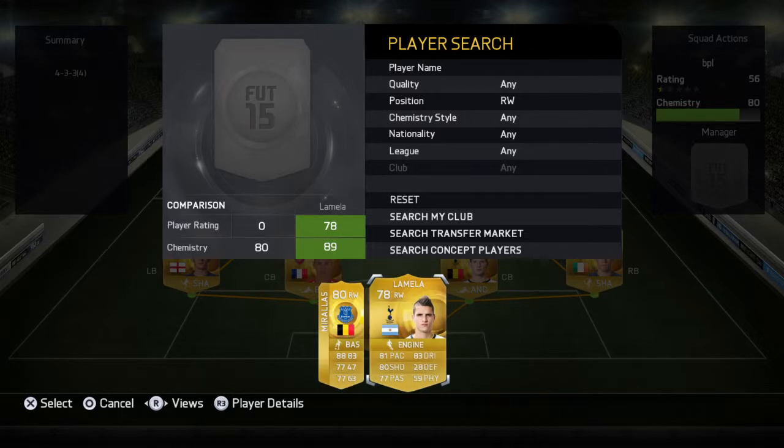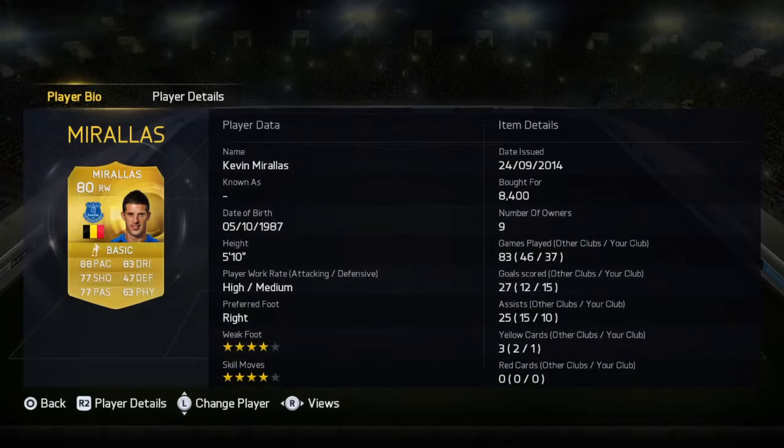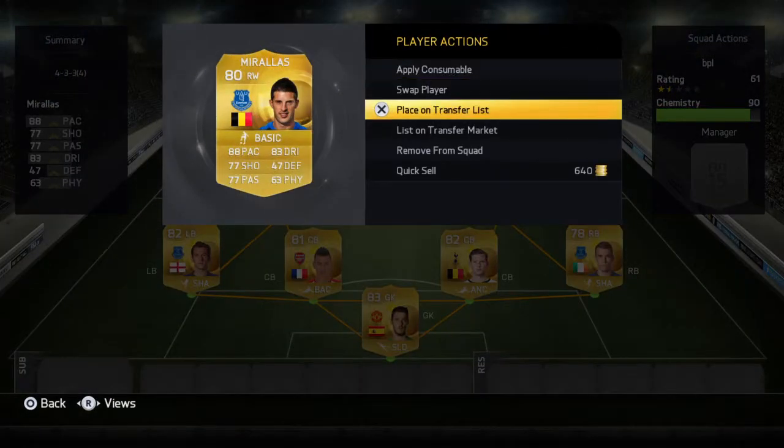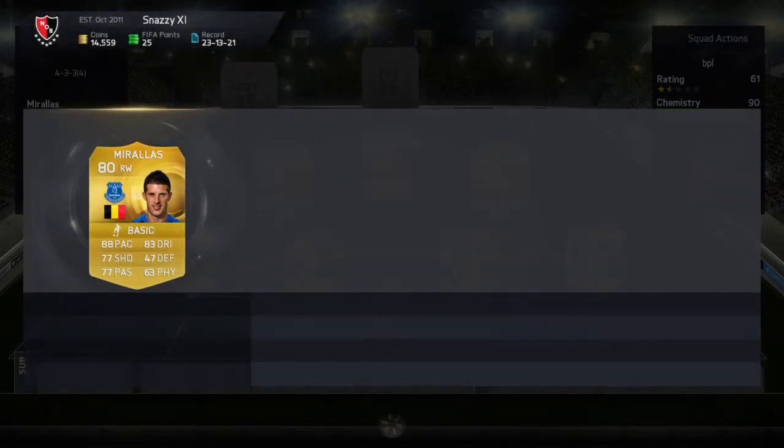At right wing, you can either have Lamela, who is a great right winger in real life and in the game, or Morales — I'd say Morales. He has four-star skill moves, costs about 8.4K, so not too expensive, and he has 84 pace, 83 dribbling — amazing for a right winger — and 77 passing, so he'll get a lot of crosses in. He's 80-rated, which helps boost your team's overall rating, and links well with basically every player on the team.